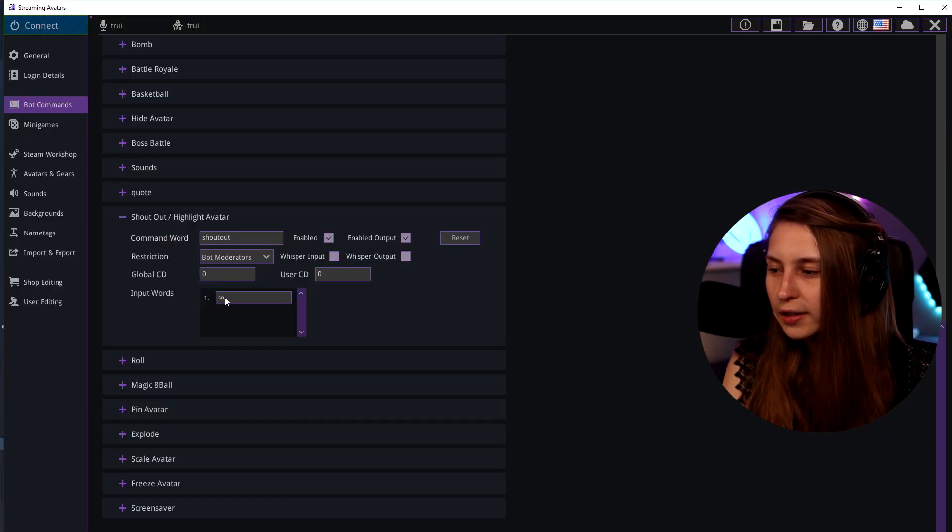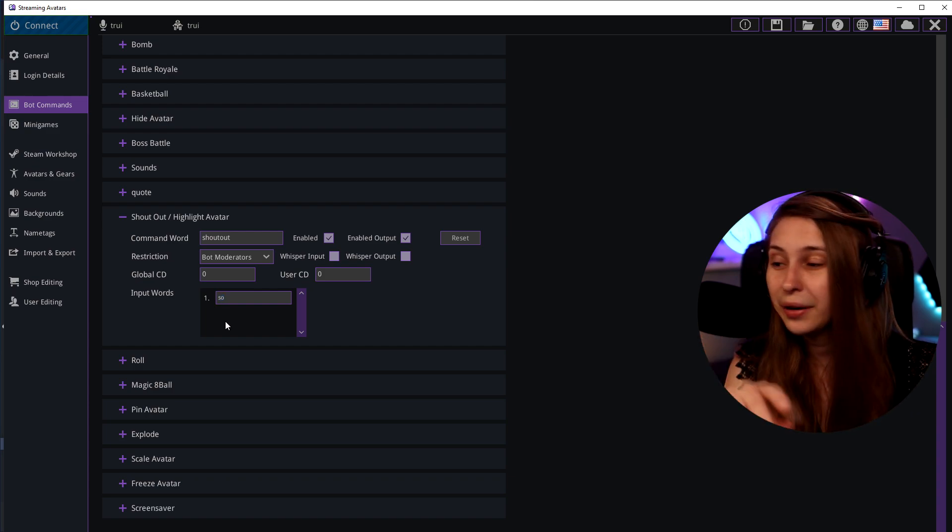Here we have input words — it shows SO. This means SO is a second way of triggering the command, so you have both shout out and SO. I recommend using exclamation mark SO because it's shorter and easier to type quickly when somebody comes in with a raid.